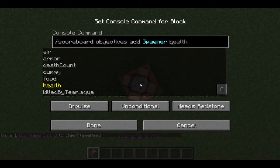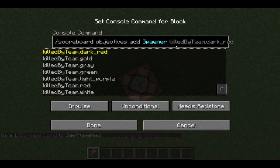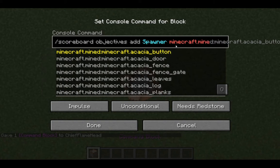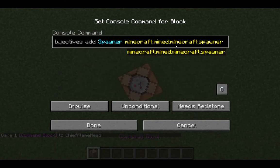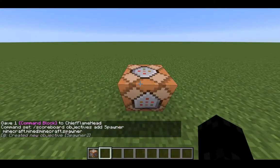You can name it whatever you want, but if you follow this perfectly you'll never make a mistake. So if we name this 'spawner', you'll see a bunch of different options appear and you might be confused. All you're going to want to type in is minecraft.mine colon minecraft.spawner. Then hit always active and hit done, and you'll see it says 'created new objective spawner'.